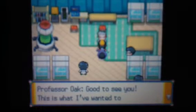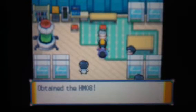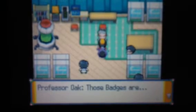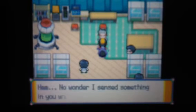Professor Oak — good to see you. This is what I wanted to give you: obtain HM08. An HM is required now. That hidden machine contains Rock Climb. So, now that we can use Rock Climb — wow — we've become the Johto champion, and we've collected the Kanto Badges with them.